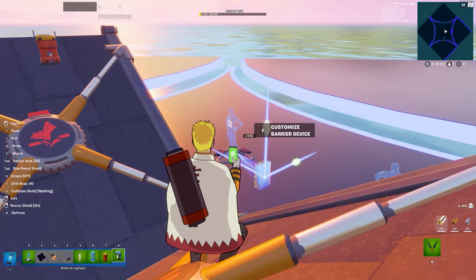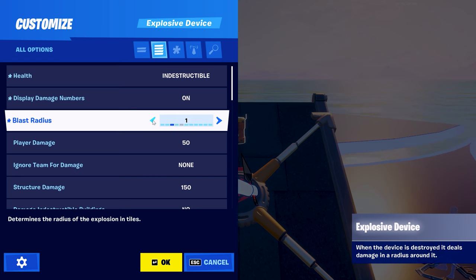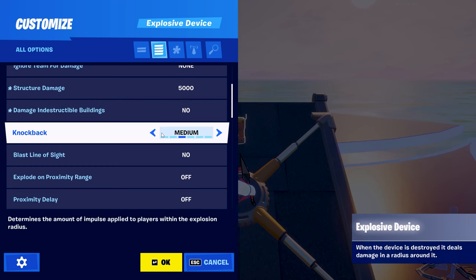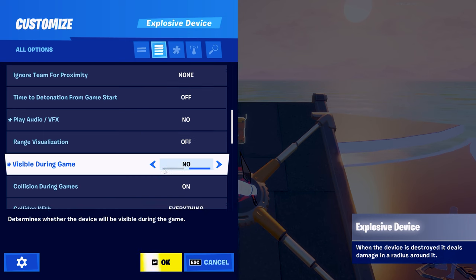Configure the exclusive device: health — indestructible; display damage numbers — on; radius — 5; player damage — 0; structure damage — 5000; damage indestructible buildings — no; knockback — off.